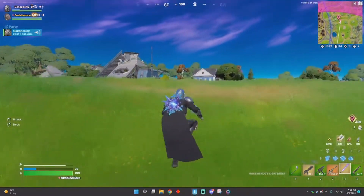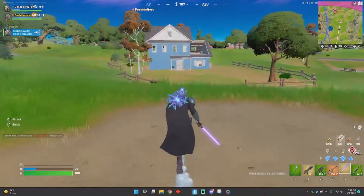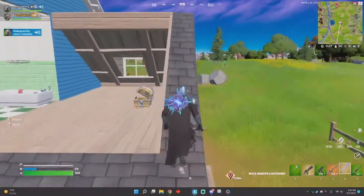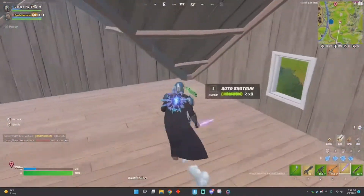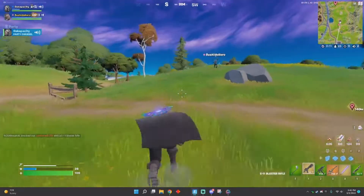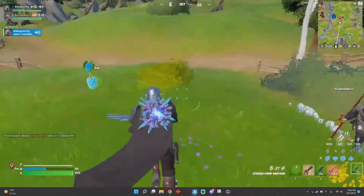So there's no jump slam attack like there usually is. Let's see if we can find another lightsaber so we can give one to Bushido. So far, I have accepted both of these new weapons as being very nice. I definitely recommend picking both of them up. If you can find this one, go get it. And try to land near an E-11 blaster — you can also get them from chests.